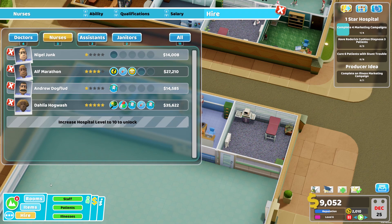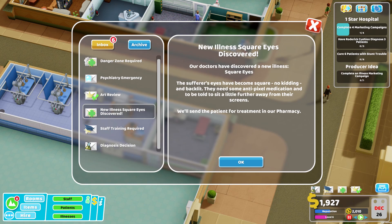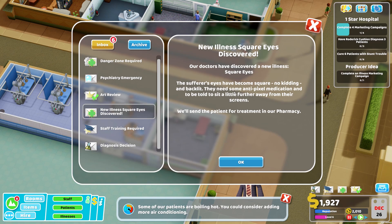We have a new illness discovered - Square Eyes. Our doctors discovered the sufferer's eyes have become square and backlit. They need some anti-pixel medication and to be told to sit a little further away from their screens. They just need treatment in our pharmacy - that's good.